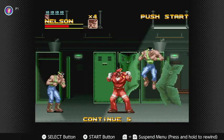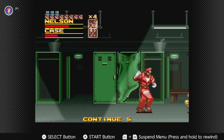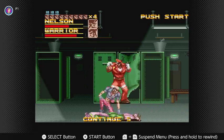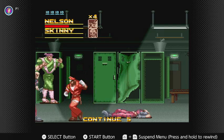So now we're coming up to stage two's next section. You can do this special right there — that hits just about every one of these enemies. We do have a warrior and a skinny coming out. Got very lucky there.